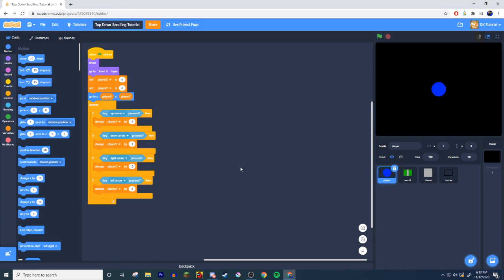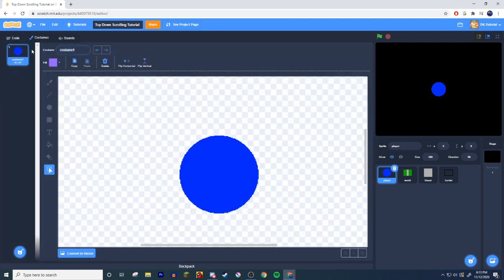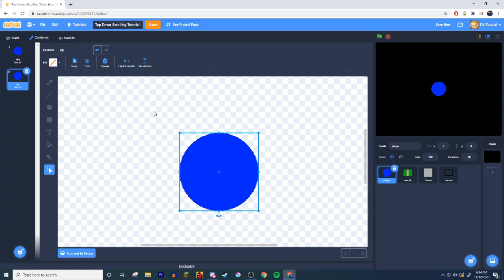First we're going to set up the wall collision system — this one's actually pretty easy. Come into costumes and name your original costume 'idle.' Copy it and call it 'up,' then hit Control A or Command A on Mac and move it up ten times.